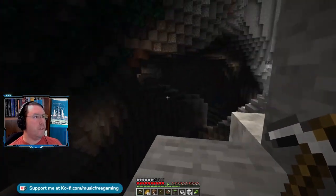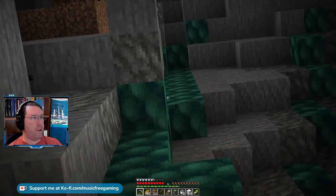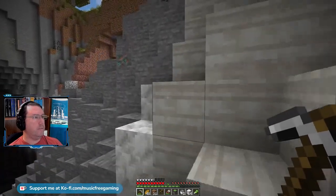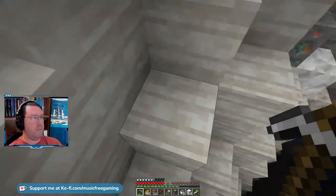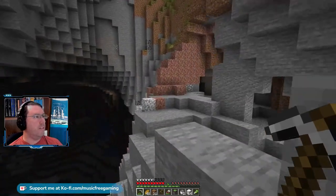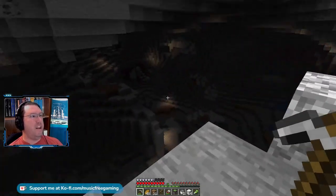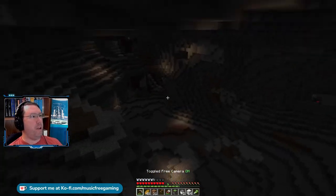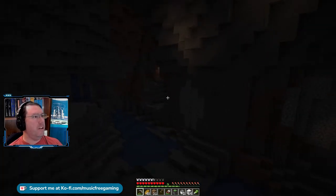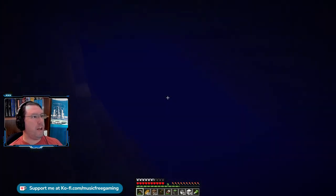It's a lot simpler to set up than those big item filters, like I've got in my Going Solo world. I should mine a lot of this — it's a pretty block and can make pretty building blocks. Same with this limestone; this would be a really cool floor. And look at this cave — wouldn't this be awesome to build something in? Though it's underwater.